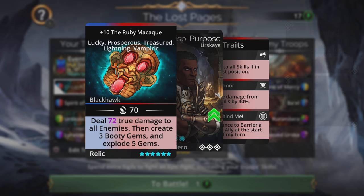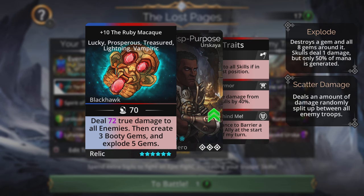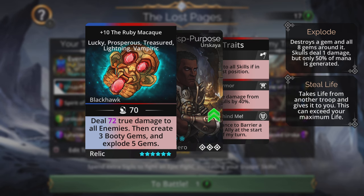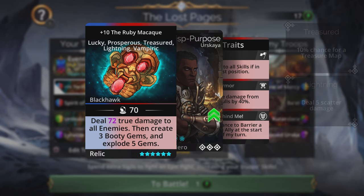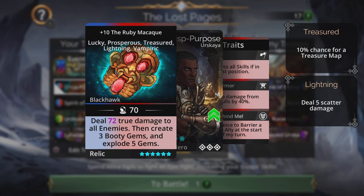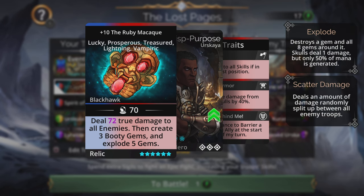Up front on the team we're going to have the Ruby Macaque. This weapon is so useful it's crazy. If you didn't get the campaign in which this weapon was available — the weapon and the crafting material used to craft it — I know you're kicking yourself right now. This weapon deals true damage to all enemies, then creates brown gems and explodes five gems. The weapon upgrades include Prosperous, Treasure, Lightning, and Emperic, stealing life from the first enemy.